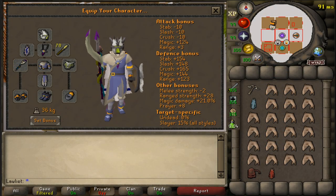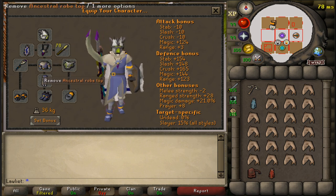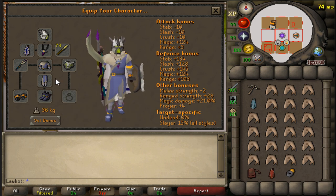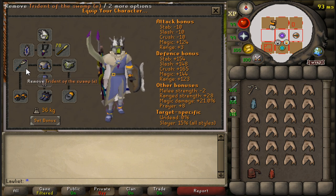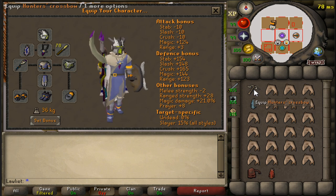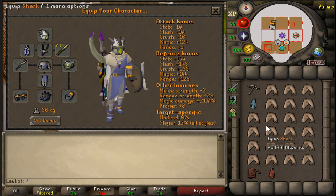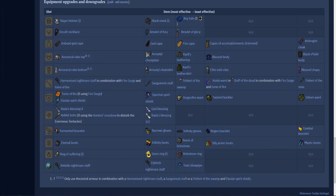This is the gear setup I decided to go with: the imbued magic cape, slayer helmet, occult necklace, full ancestrals, eternal boots, tormented bracelet, ring of suffering, the dragonfire ward for its defensive bonuses, the trident of the swamp E which holds 20,000 charges, and I'm also trying out this hunter's crossbow with kebet bolts. Inventory is just sharks, some cape switches, and a rune pouch to hold some of the rune drops. For gear recommendations from most effective to least effective, you can find this on the Kraken strategy page of the OSRS wiki.